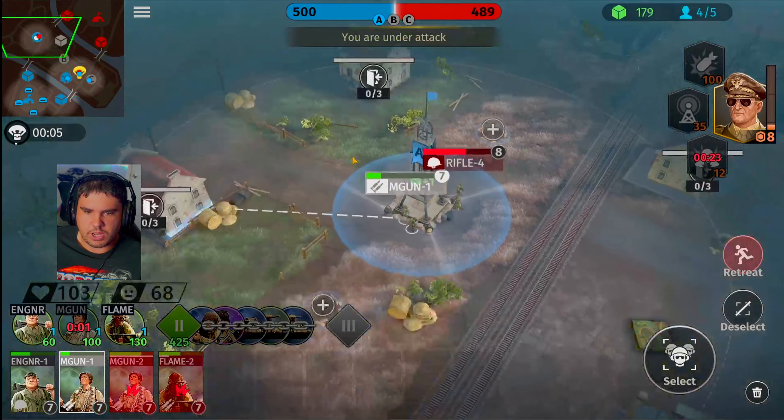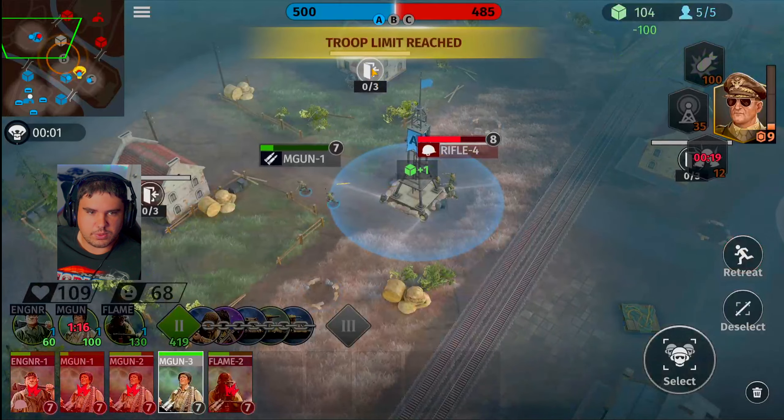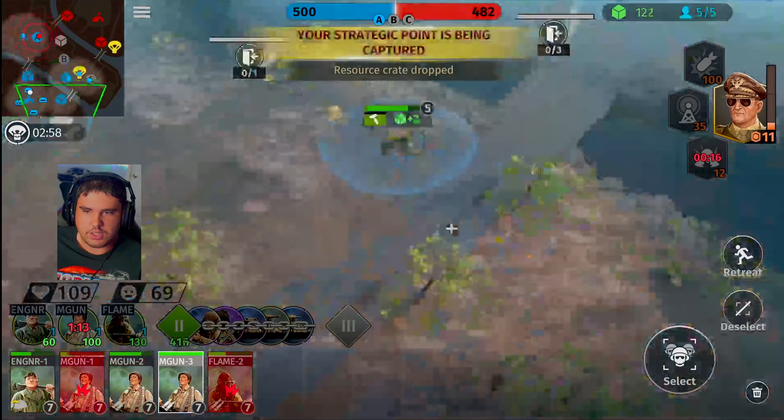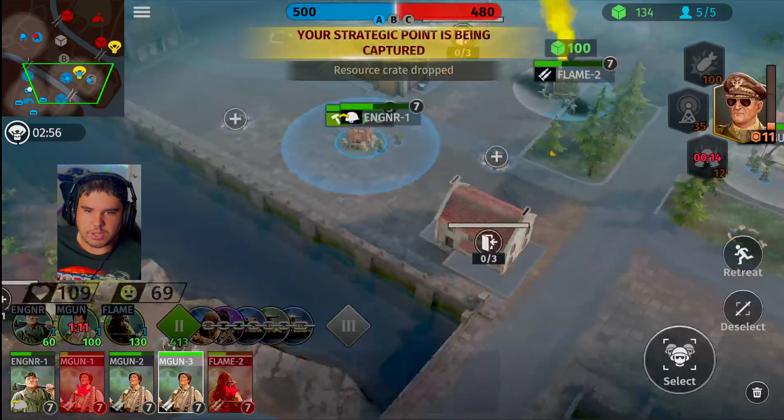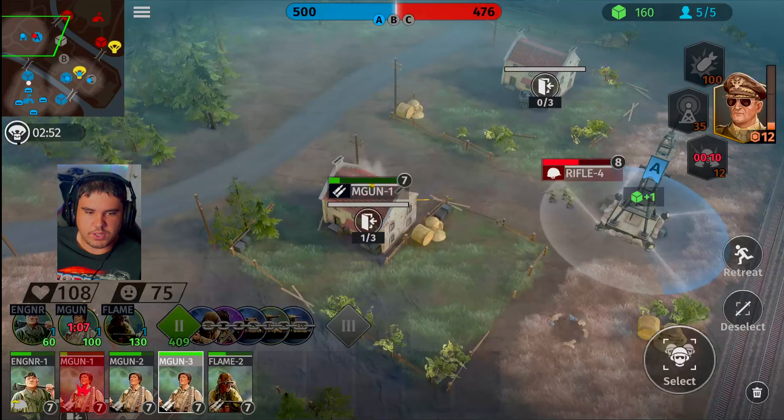Machine gun units, you guys are going to fall back some. He's got rifle squad over here. You guys should be able to attack them from the house, so we'll stick you over inside that area. We are too capped at the moment, so we need to make sure that we're placing some towers here. Flamethrower Squad did prevail, so we're doing good in that area. Alpha is taking some damage here.